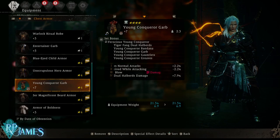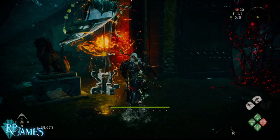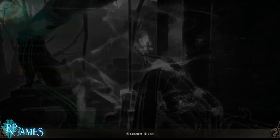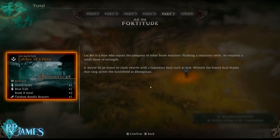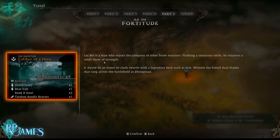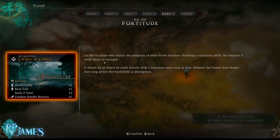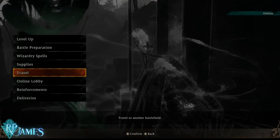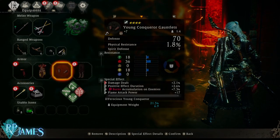Before I forget, there are also these special missions right here. If you don't want to level up a companion completely, you can go to Travel and they won't tell you exactly what you'll get. For example, here it says Liu Bei is a man who enjoys the company of brave warriors — he requests a small show of strength, basically a duel with you. If you defeat him, he's going to give you parts of his weapon and armor set, but the main difference is it's going to be based on luck — you could get 2-star or 3-star items. Whereas if you farm the sworn companion thing, you're always going to get the full complete 4-star armor sets, as you can see right here.